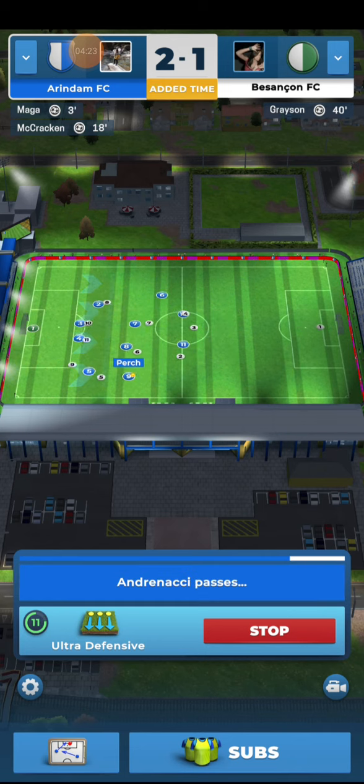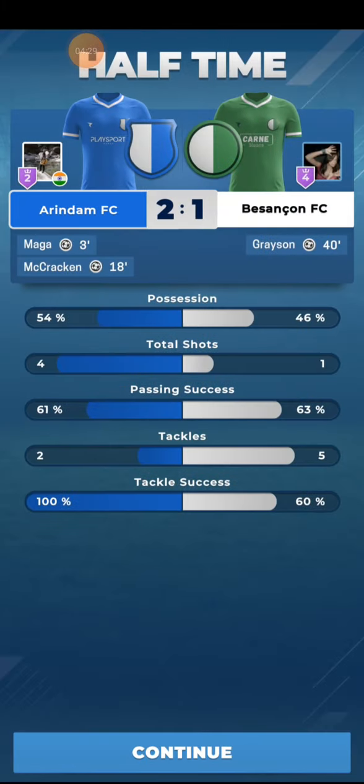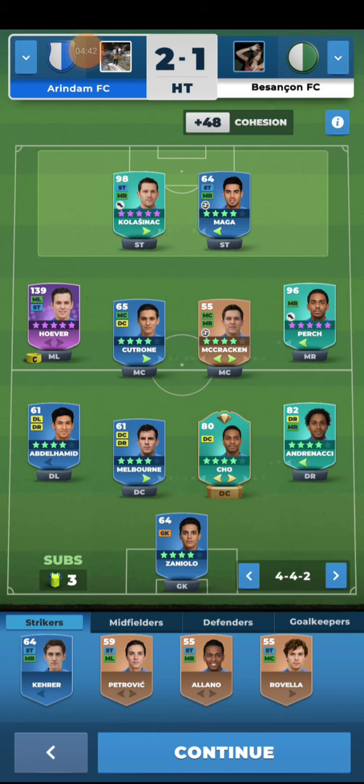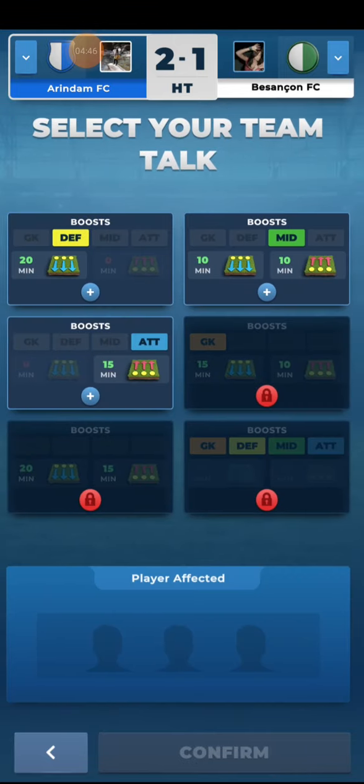So I am switching to all out defend to stop their attacks. Now it's half time and I will give a half time team talk to the players to increase their game strength. You can check which players are playing poorly. None of them are playing poorly so I am using the same team in the second half.